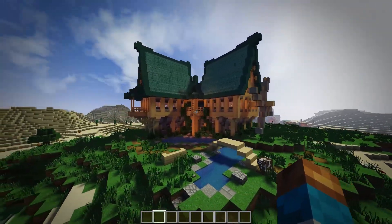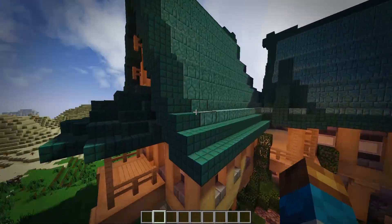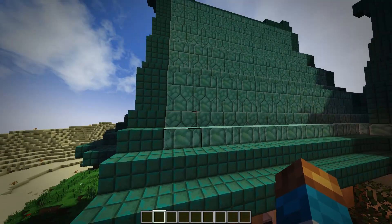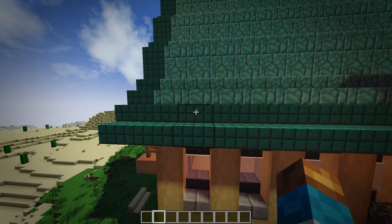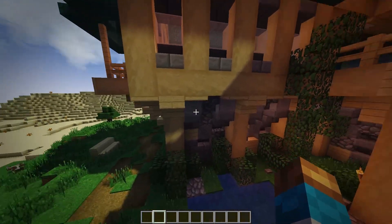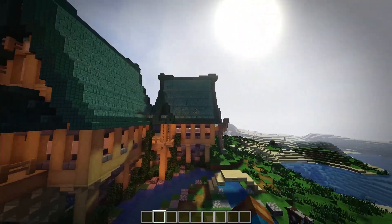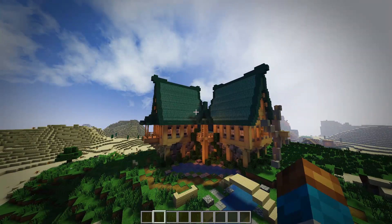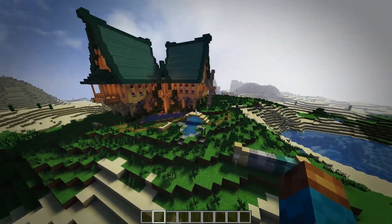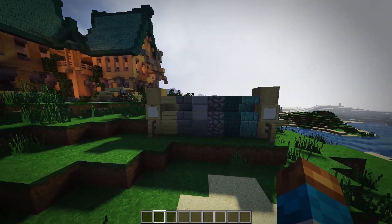You can build it pretty much at the start of any survival — minus the prismarine, which you can switch out for any other blocks or stairs that you want, brick included. I would suggest brick. Everything else is pretty easy to get your hands on — it's all wood and stone. The only hard thing is the prismarine, but I really wanted to do a build with prismarine today. So if you want to do this build, get these blocks — this is all we're going to need.